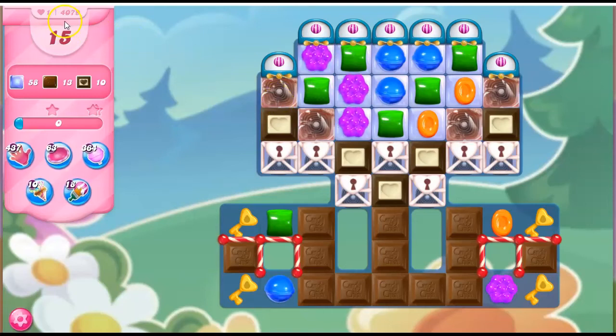Hi friends, this is Susie, your gaming guru, here to help you solve the puzzle of level 4079 in Candy Crush Saga, where we have 15 moves only to clear out 58 jelly, 13 milk chocolate, and 10 layers of dark chocolate.